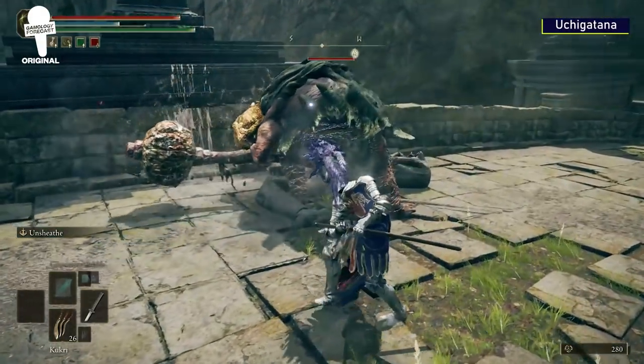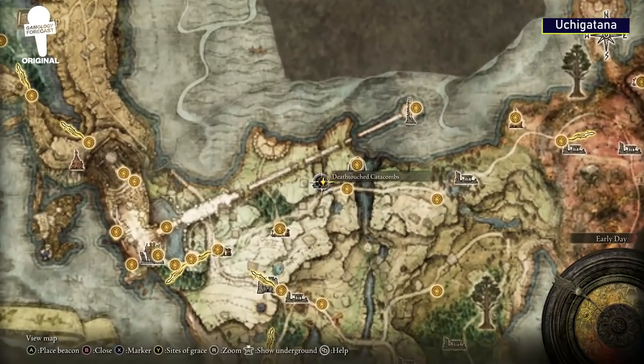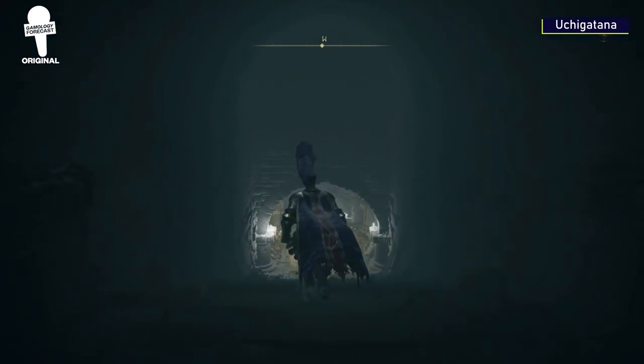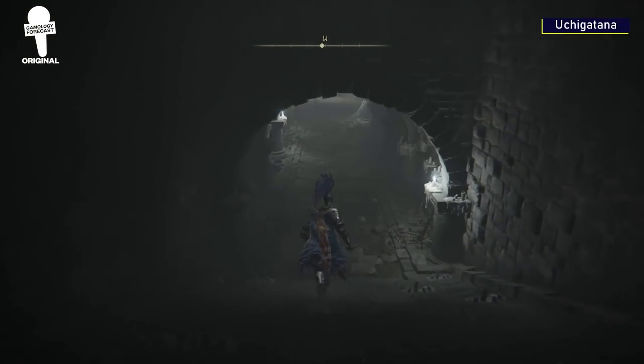The Uchi Katana. This one is very simple. Head to the detached catacombs in Limgrave. Head inside, hang a left, and this katana will be waiting for you on the dead body.